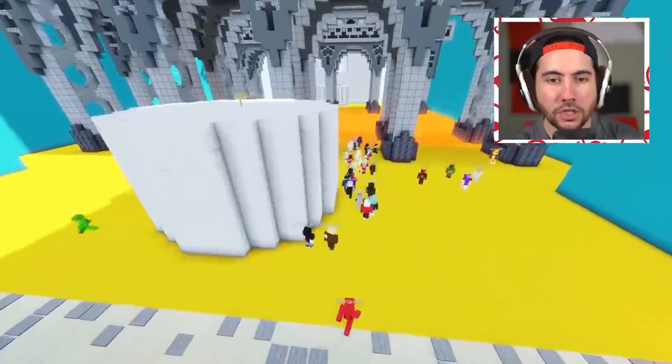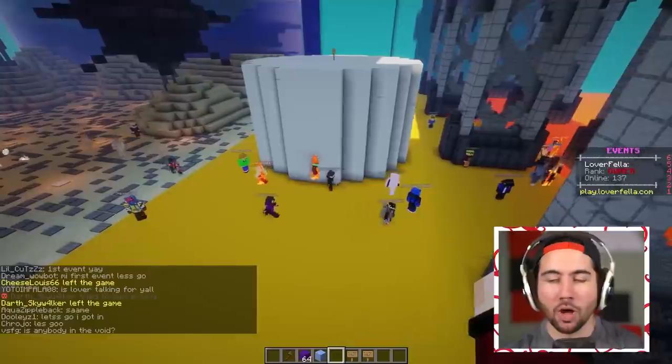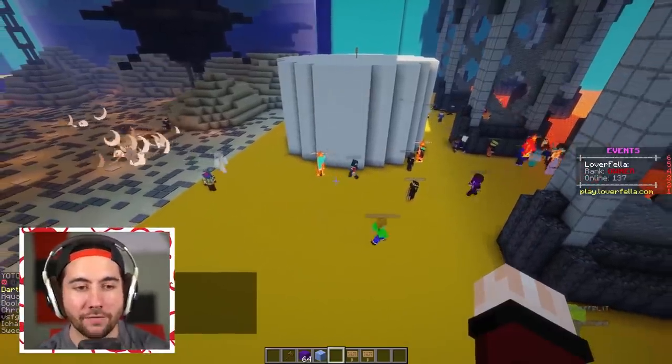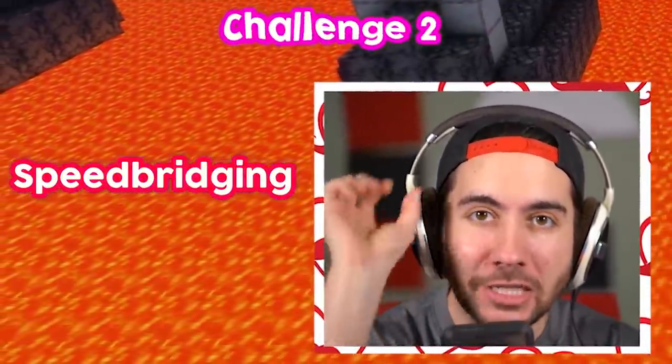Once you make it to the yellow, congratulations — you've made it past the first round. IQ test number one: we started with 150 players and we've already lost about 20, down to 137. Our second IQ test will see how well these players can speed bridge across a giant gaping lava field.